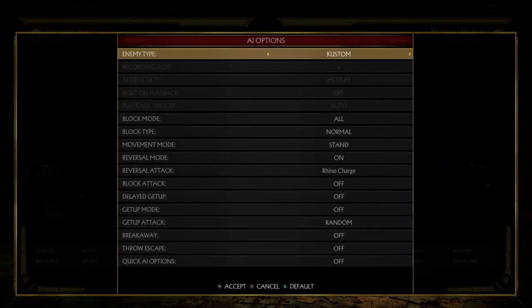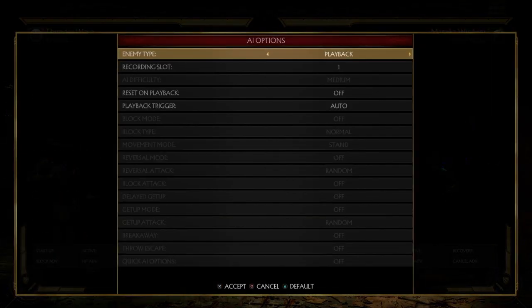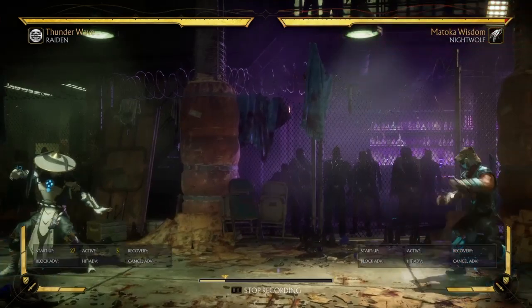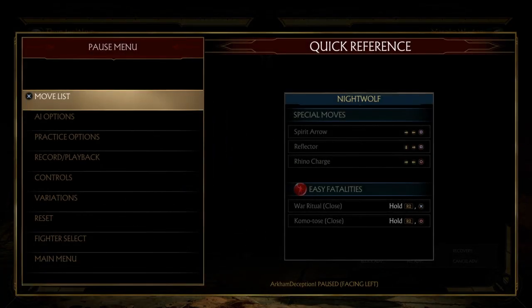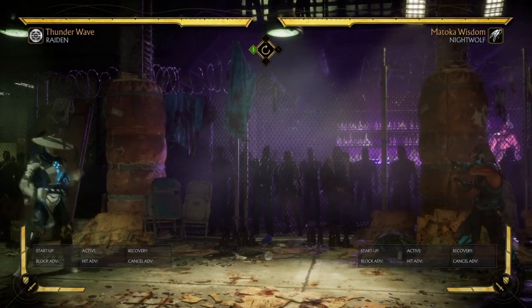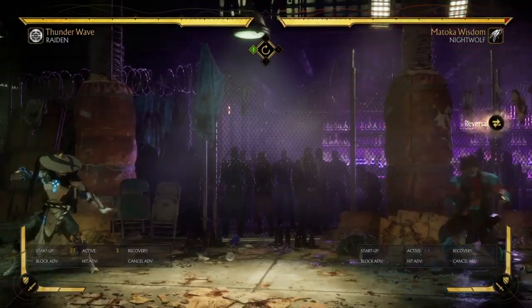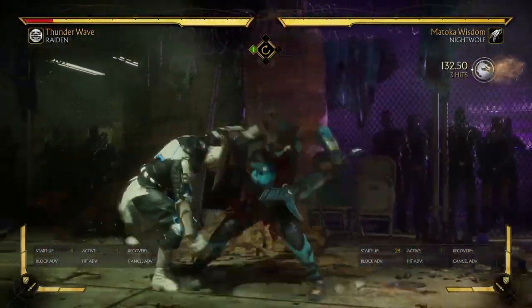Now what the Nightwolf player can do — I'm going to switch to Nightwolf and set Raiden to do the lightning strike. Watch this. What I'm doing now is baiting Raiden to try to punish the rhino charge. You see I did a reversal and I was able to punish Raiden for trying to punish me.